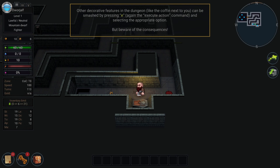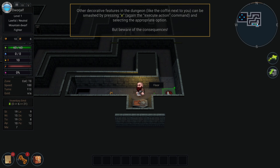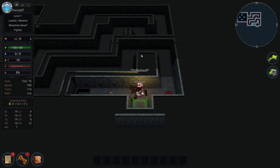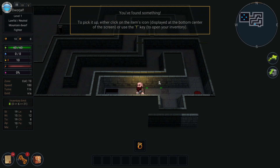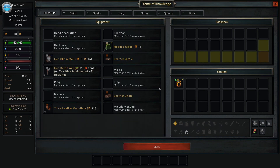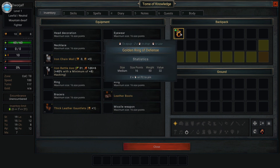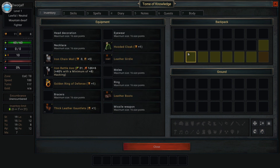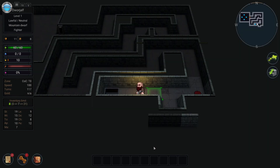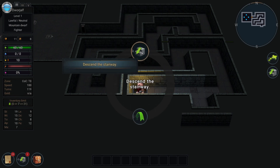Other discoveries: decorative features in the dungeon, like the coffin next to you, can be smashed by pressing E. To pick up items, either click on the item icon or use the F key to open the inventory. Right-click to equip. Golden ring of defense — here we go! Oh my god, we found the stairway. Descend the stairway.